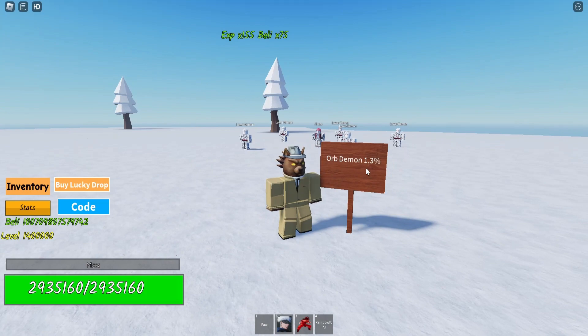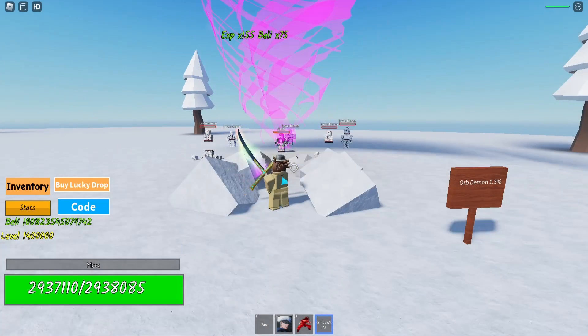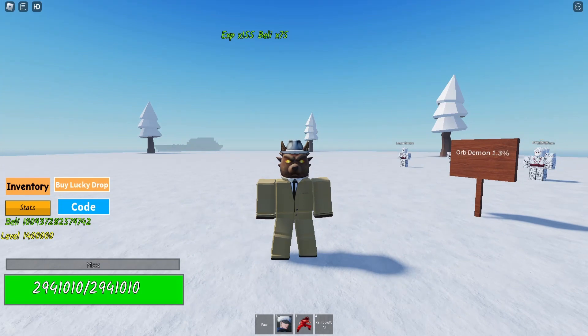They drop Orb Demon with a 1.3% chance. Pretty easy to kill with Rainbow York. Now let me show you how Orb Demon looks.